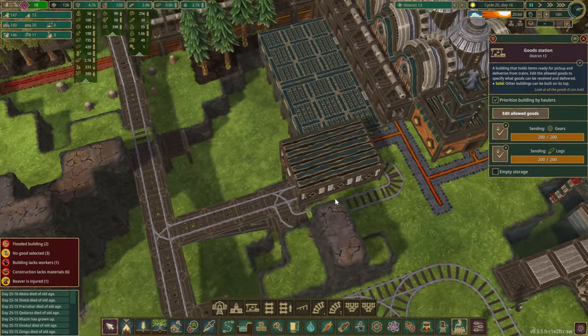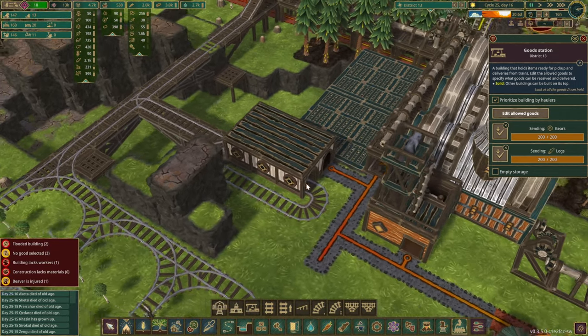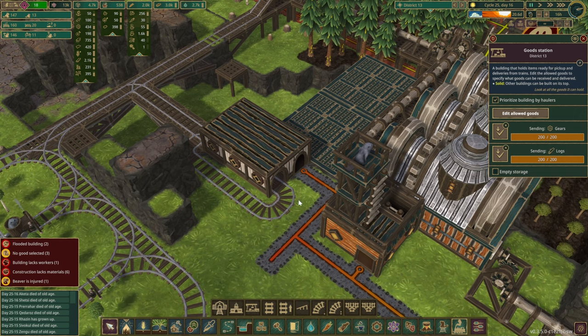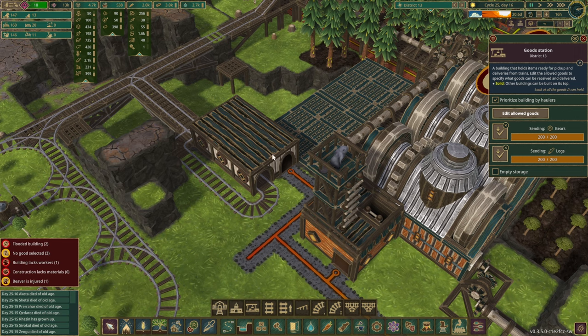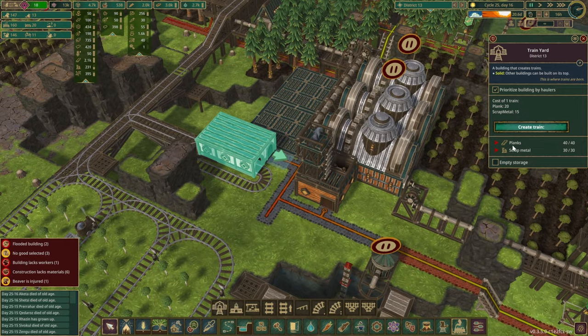The train yard is quite interesting — it has an input and output, though it doesn't seem to matter which way the trains go. I've already connected both entrances and exits, so that's pretty much set up. We also need beaver access to the train yard because we need 20 planks and 15 scrap metal to create a new train. It has a bit of storage, so we can have enough resources for at least two trains.